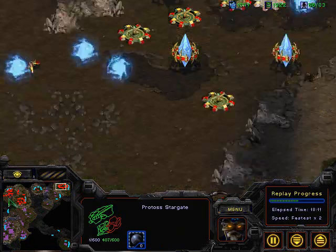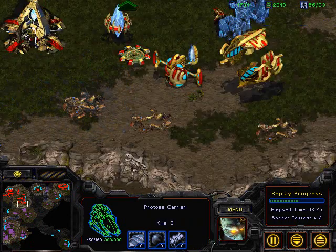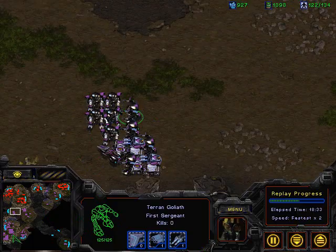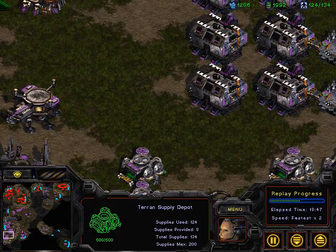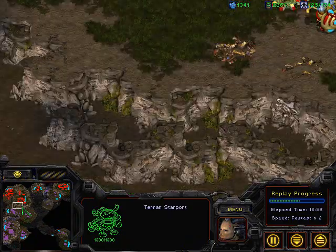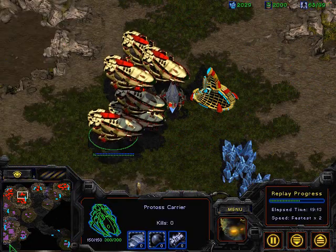I don't even know where his fleet is. Is it over here? Over here? Here it is. He has weapons one, it seems to be about six or seven carriers, so that's a pretty sized fleet. I am constantly producing goliaths out of six factories and upgrading shields one. I am on 124 supply. I want to get something so I can spot over here. Some raids — they died, but at least they spotted the huge carrier fleet.